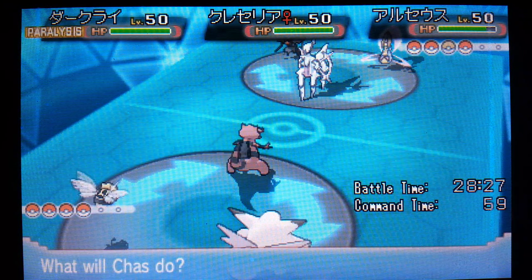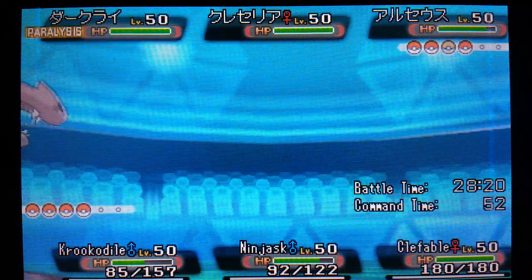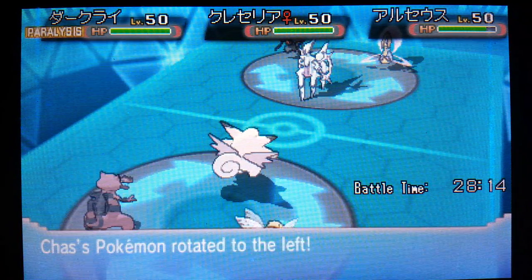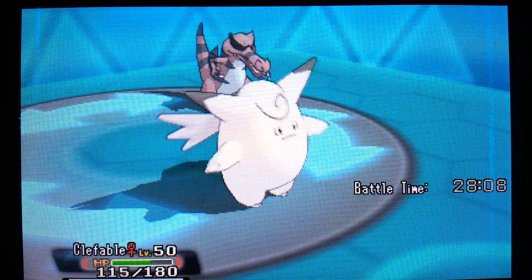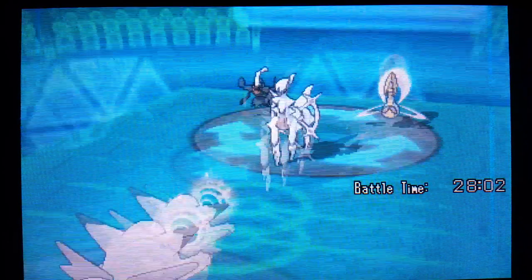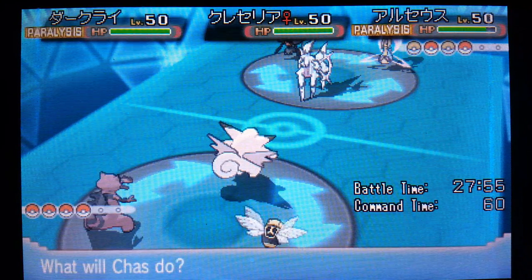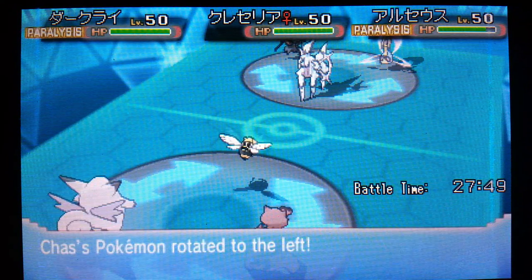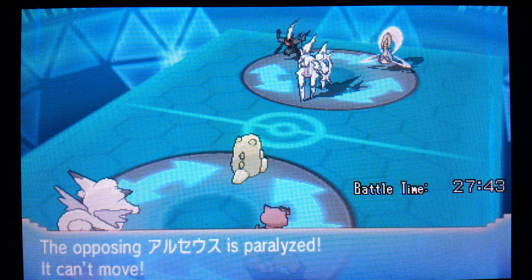Okay, so let's go right on into our Clefable. I can just Thunder Wave again - might as well. Even if the Darkrai comes up and goes for Dark Void, we still have that Lum Berry. Earth Power - we've got the Special Defense to take this, and that wasn't even a critical hit. So let's Thunder Wave you, Arceus. I wonder, are they going to keep going for Earth Power? This might give me a chance to get the Substitute back up with our Ninjask - let's give that a shot. They stay active with the Arceus - Substitute is up in play and they're fully paralyzed. Excellent.